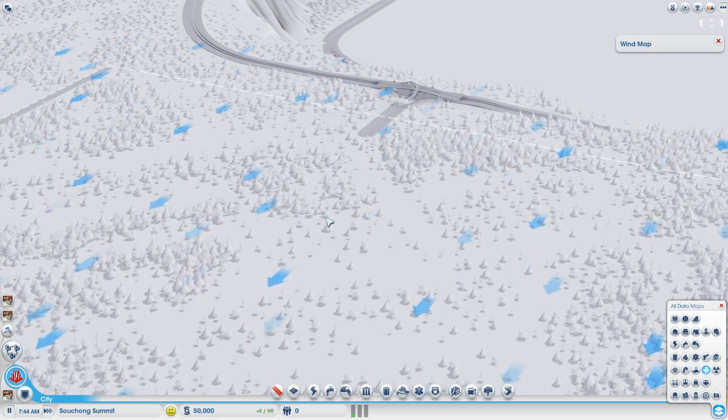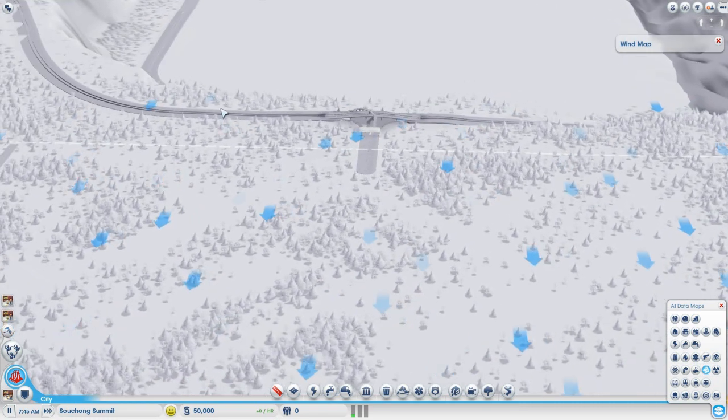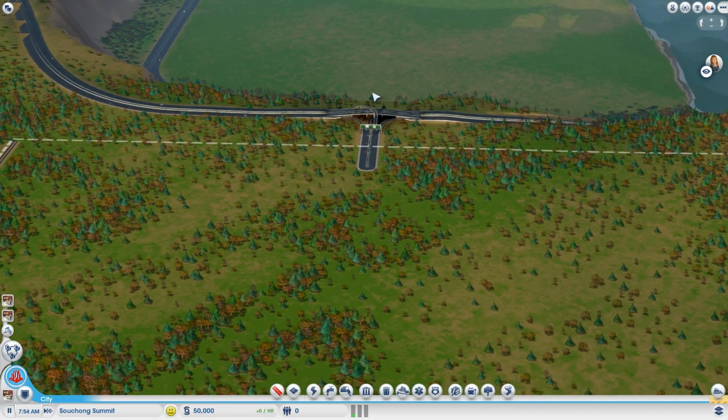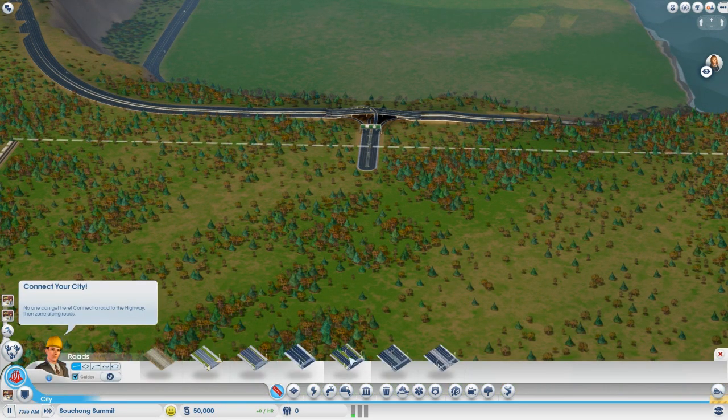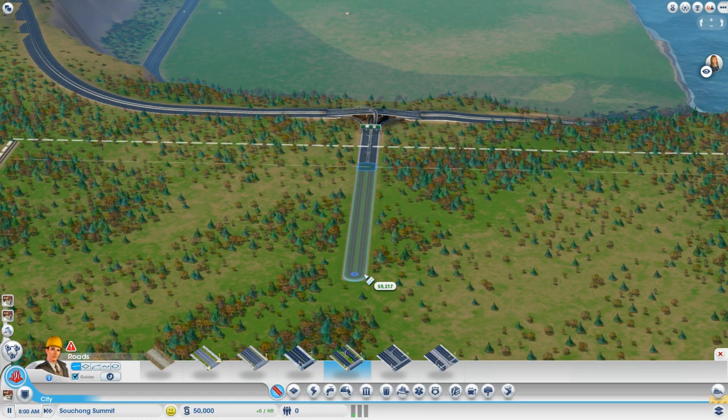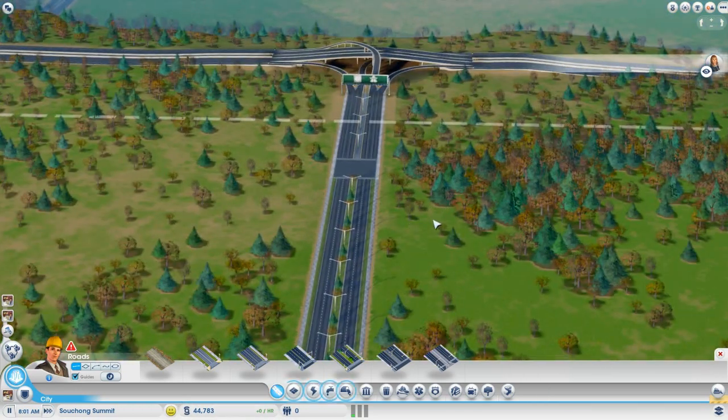We can see that assuming the highway here runs east-west, the wind is blowing toward the south. This is actually advantageous because the first road you should connect from the highway should run in the same direction as the wind, for the same reasons. So because the wind is blowing south, we need to build a medium density avenue toward the south — maybe about $5,000 worth of an avenue. That's a good starting point.